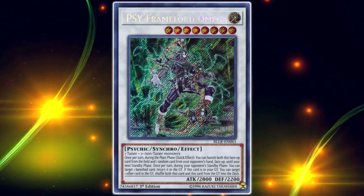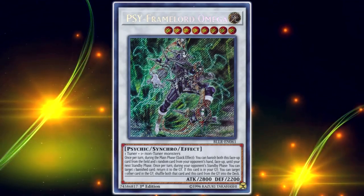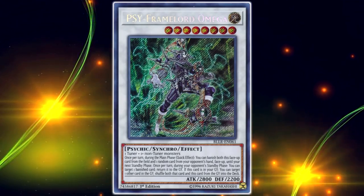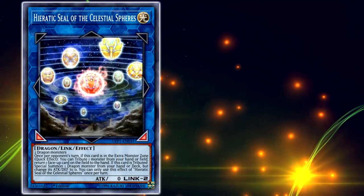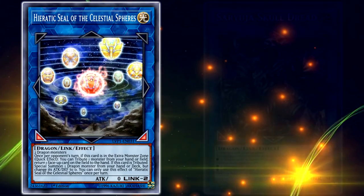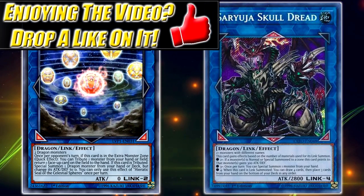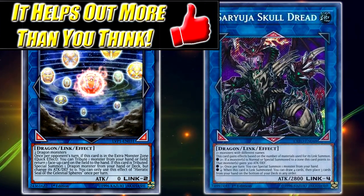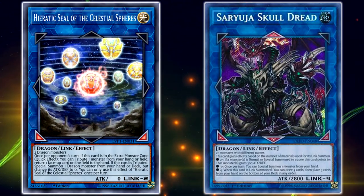We don't really have that many good Dragon Link monsters to summon right now. There are realistically only two Dragon Link monsters you can make in Dragrimities that are decent and advance your game state: Hieratic Seal of the Celestial Spheres, and Saryuja Skull Dread. All the other ones, like Twin Triangle Dragon or Three Burst Blast Dragon — I can only remember these cards by their anime names — exist in the TCG but are not conducive to actual good play.